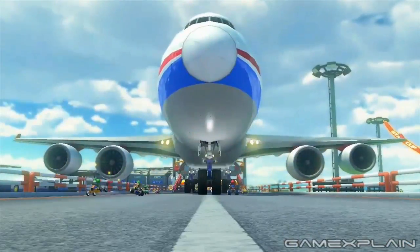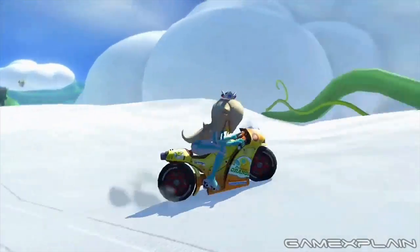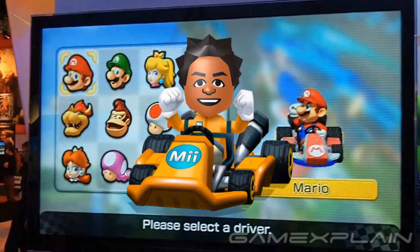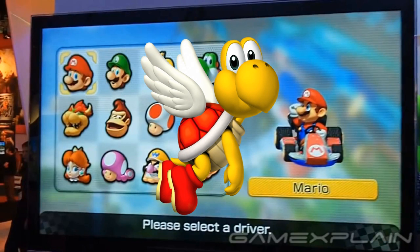Beyond the racetracks, the trailer also confirms a few new playable characters: Baby Mario, Baby Luigi, Baby Peach, Baby Daisy, and Rosalina, bringing the roster up to 17 characters total, including the 12 we already knew about. This matches the amount of characters in Mario Kart 7, but falls short of Double Dash's 20 and Mario Kart Wii's 26. We're guessing there are still characters yet to be shown, and we also wouldn't be surprised to see Shy Guy return since he seems to have a track named after him, or even Paratroopa since we've seen him hanging out at one of the racetracks.